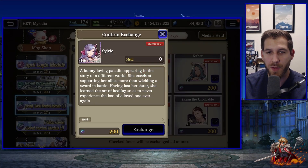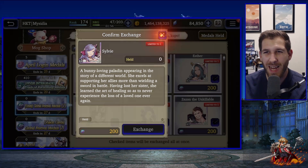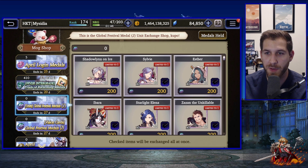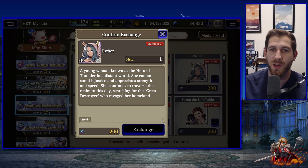Sylvie is actually a very interesting unit — she's a capable healer in the light element. New players would enjoy having her because she fills the healer role, can operate inside multi-element parties, heal any of your teams, and might carry you through PVE content. She's not a terrible choice — I actually really like her and think people could do worse than pulling for Sylvie.